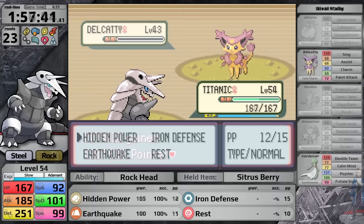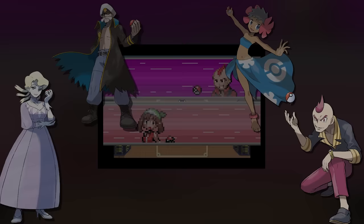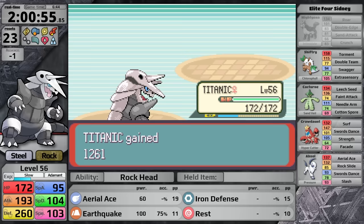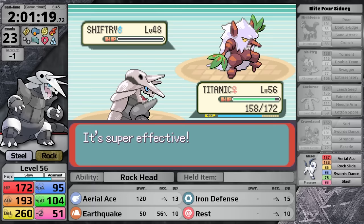I take on Wally in Victory Road — very easy, Aggron has no resets. Now ready for the Elite Four. Against Sydney, Aerial Ace makes the most sense and I'm using the White Herb to counter Intimidate. I use Earthquake on the Mightyena, it lowers my accuracy with Sand Attack, so I switch to Aerial Ace and finish it. Crawdaunt needs an Earthquake luckily hitting as well. His two Grass-types take super effective damage from Aerial Ace — the Shiftry sets up Double Team uselessly and its only damage move, Extrasensory, does a comical amount. The Absol is no threat, so Aggron makes it to Phoebe.